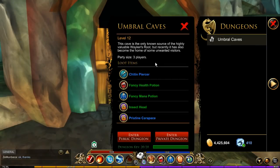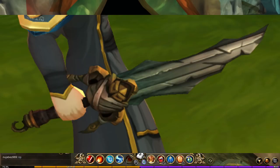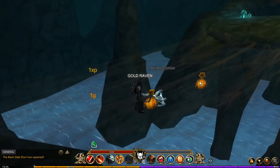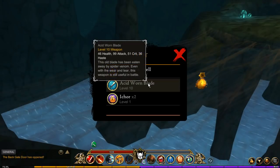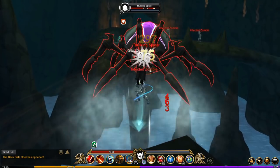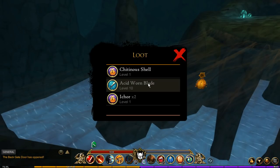The next two items you can find in the dungeon over here in the Umbral Caves. You have a chance of getting the Chetan Piercer — I think that's how you say it, I'm terrible with names — and the Acid Worn Blade. The Acid Worn Blade is dropped by the giant spider that is spawned in one of the random rooms. It's not a super low drop rate, but due to the fact that the room is random and she doesn't always drop it, it can be difficult to get.